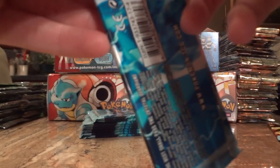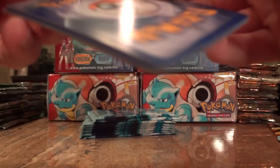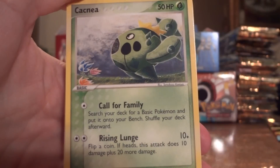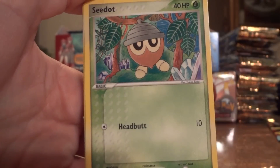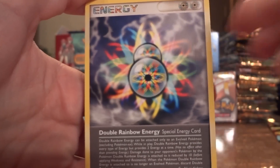I really like these designs. Hopefully they'll get another EX soon, or even one of those star cards. Bill's Maintenance, Charmeleon, Cacnea, Squirtle, Torchic, Jigglypuff, C-Dot, Energy Search, and a Double Rainbow Energy.